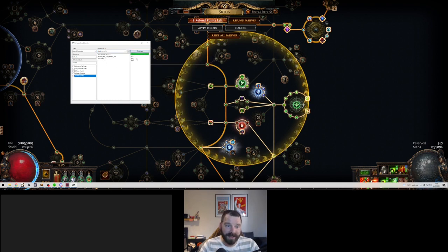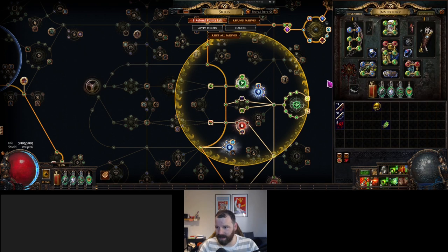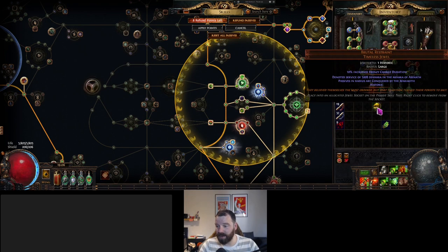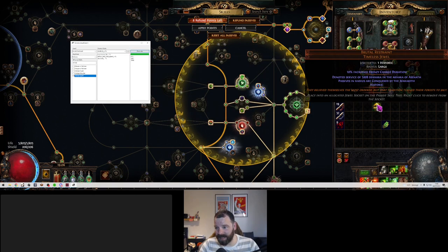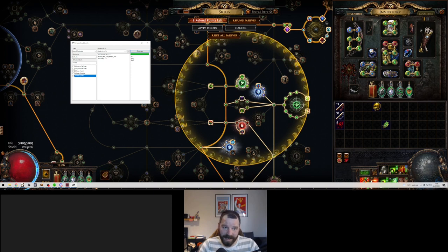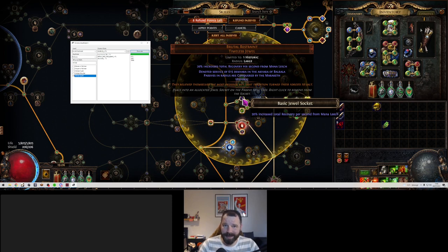We've only got three results, but you can see there are only three Timeless Jewels — or three seeds, which is the number on the Timeless Jewel — that fit this. So if we go back to my game, I've got this Brutal Restraint here — it's an Asenath one, denoted in service of 5008, and that's the seed number. And that's what we have always tried to figure out what that means. We've got 615, we've got 5891, and we've got 5998 — those are the three possible jewels that would fit here. And if we mouse over mine, it's 615, so pretty sure it works very well.